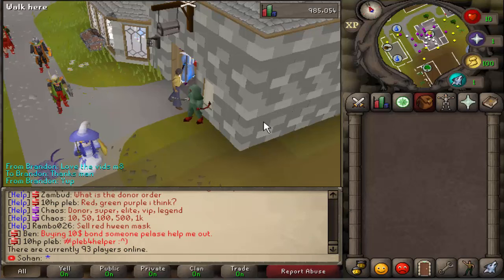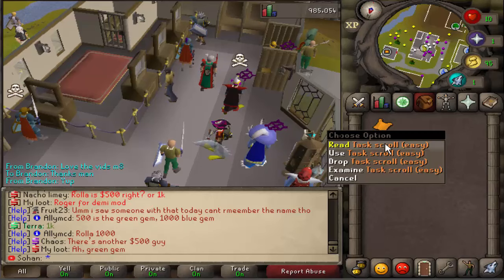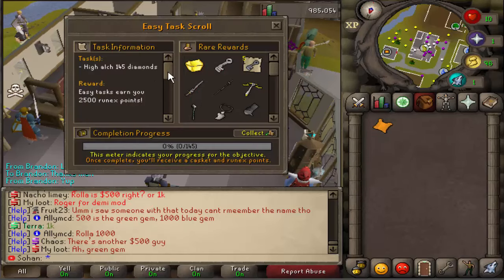One of the coolest things here is the achievement system — there are easy, medium, and hard achievements offering various rewards such as Runex points and exclusive items. You can actually get caskets by completing hard task scrolls. If you have a task bottle, you can get these from skilling or as a drop from monsters. You can open them for either a guaranteed easy task or a random one between easy, medium, or hard. We got an easy one — the task is to high alch 145 diamonds, giving 2,500 Runex points and a casket.